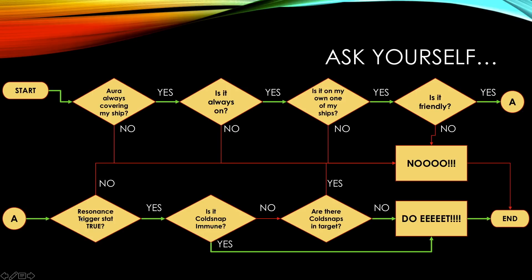Next question: does it say resonance trigger true? If resonance triggers yes, good — it's going to activate the special. Some auras do not trigger resonance, so if you don't see that statistic there, you're never going to see it saying no. Either it's there saying yes, or it's not there. If it's not there, don't use it.